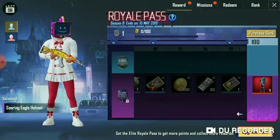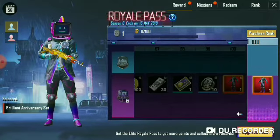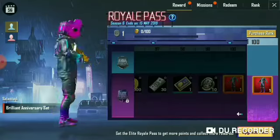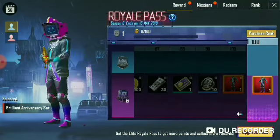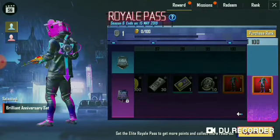I will show the skin for a little bit. I will find this at 100. After that there is a helmet — it is an anniversary set. This is two different anniversary sets. This is a Brilliant Anniversary Set, and it was in the Brilliant.